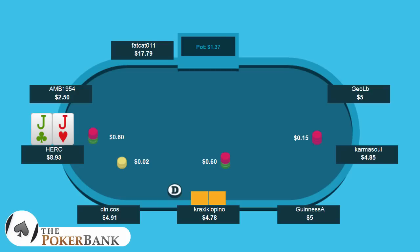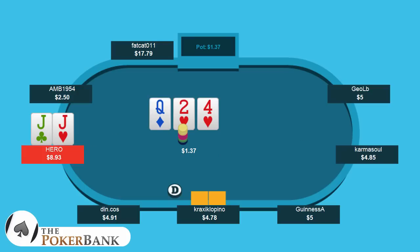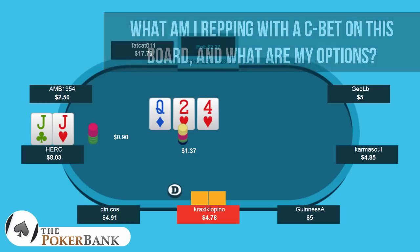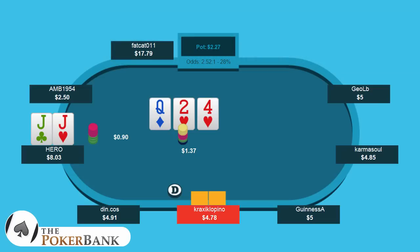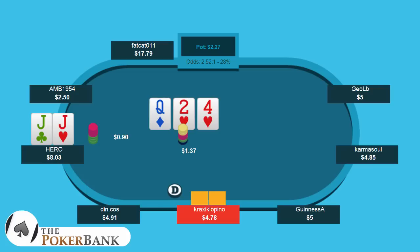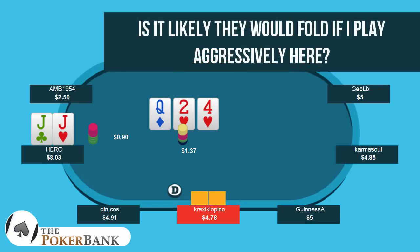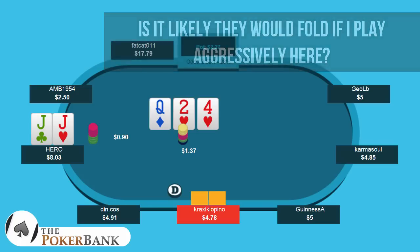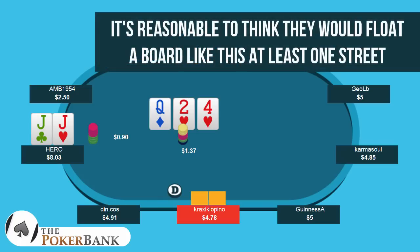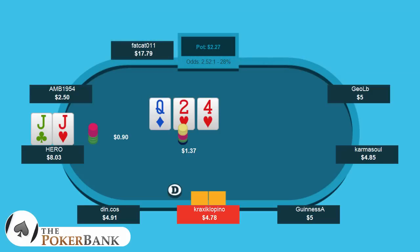On the flop we end up catching second pair, and we decide to c-bet, which is pretty common in this kind of situation. The big thing I ask myself is: am I going to c-bet with things like ace-king? Would I continuation bet here with ace-5 or ace-9? Chances are I'm going to be c-betting a pretty large chunk of the time. On this texture, I think if my opponent has something like ace-jack, they're probably not going to fold for one street every single time. With only 130 hands we can't confirm that, but my general estimate is that people float a lot more when they have position, especially on a naked queen-high board.